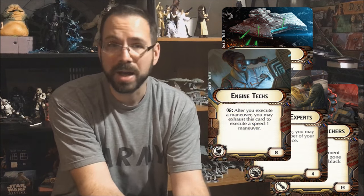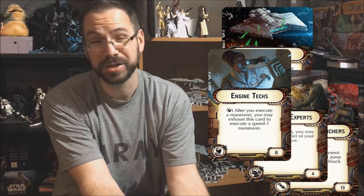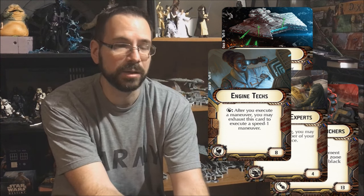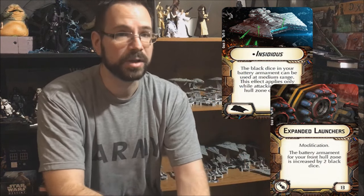If you plan on running the Insidious, you'll probably need to be first player. You'll want something like Expanded Launchers to increase your number of black dice. Ordnance Experts are almost a must-have on this ship because it's all black dice. Engine Techs is also a possibility for Insidious — you want extra maneuverability to get into medium range while targeting the rear of their ship. The sweet spot is a little bit behind the enemy ships and outside of their black dice range. At medium range you can also use your Evade to force a reroll.